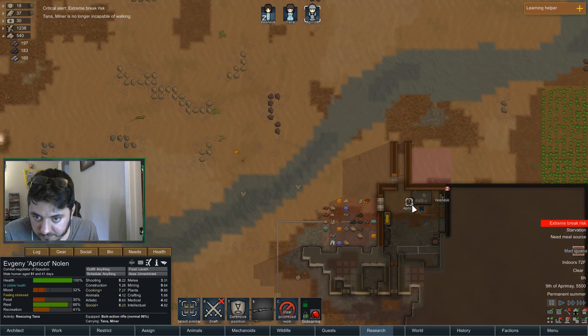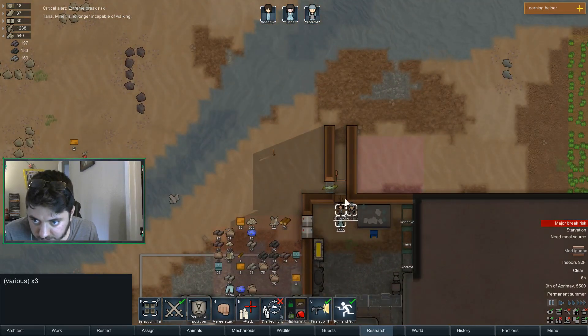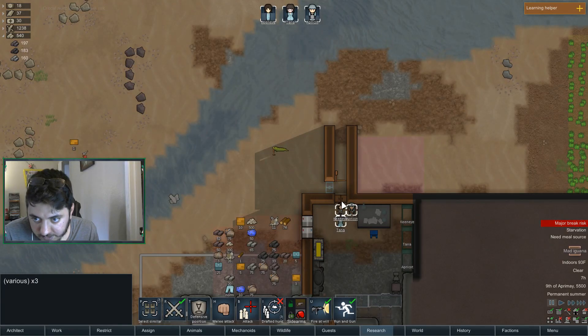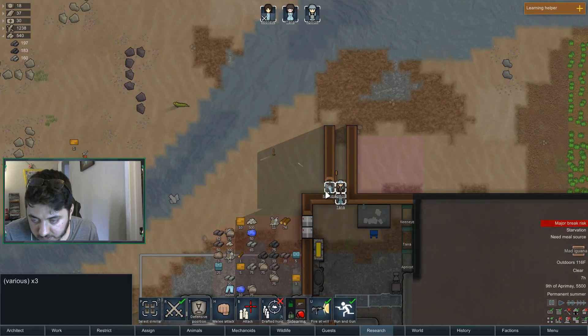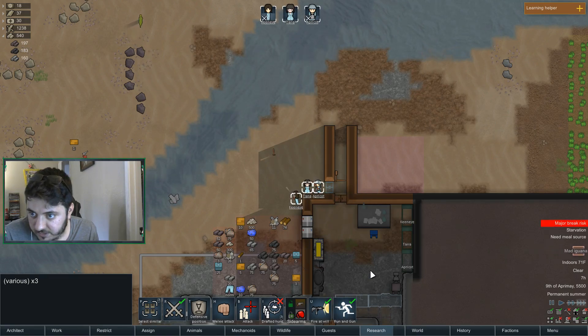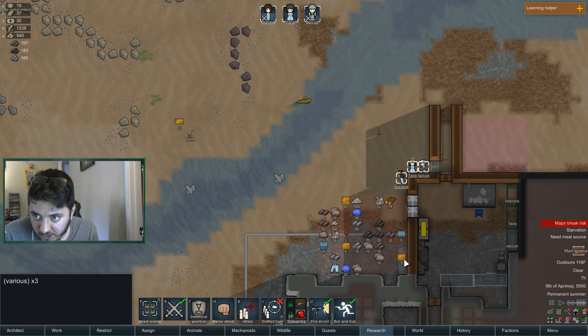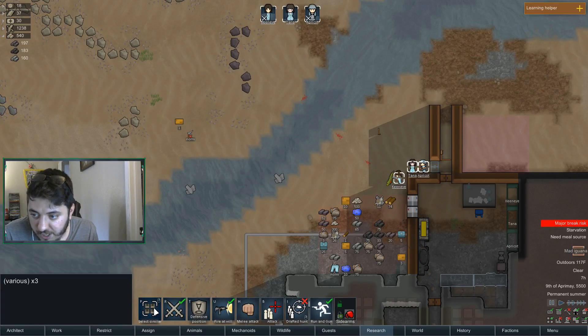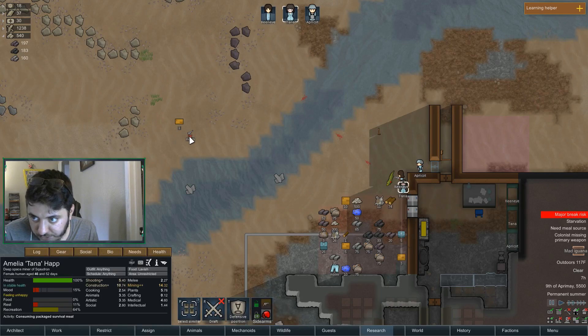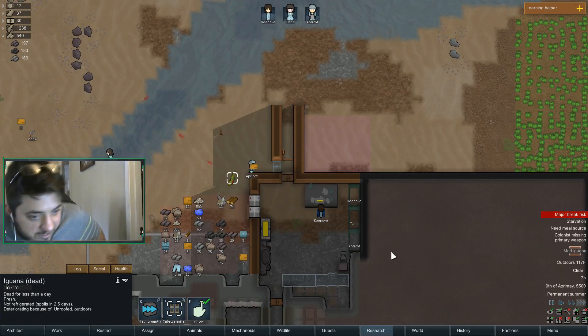Here it is — okay, everybody who can draft, get over here. I don't know how I want to do this. I feel like right here is fine. Does everybody have running gun on? Yes. Come on, hit that iguana — do not let it hit you! Okay, that's one hit. Oh, Tana doesn't have her weapon — no damage done, fantastic. Before you do that, go equip your revolver back. Whew, that was a little worrying for a second there.